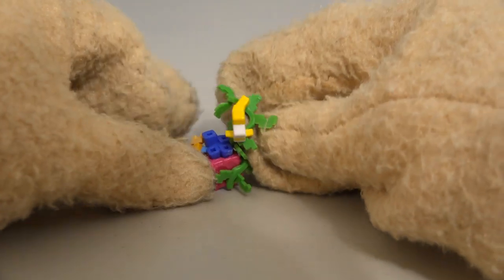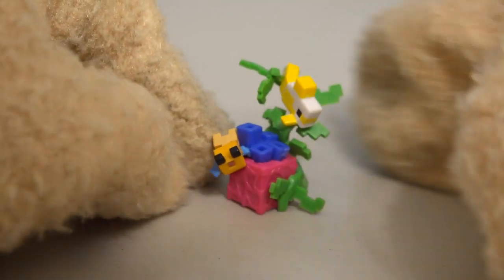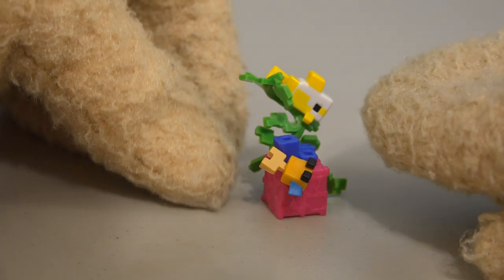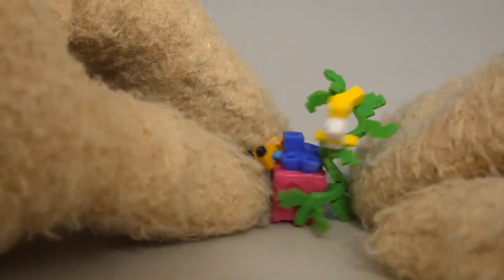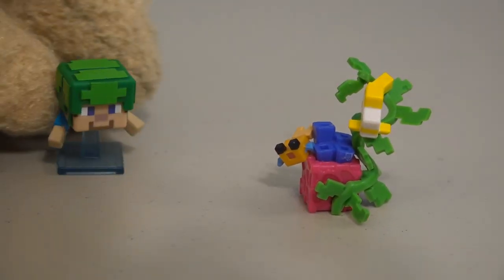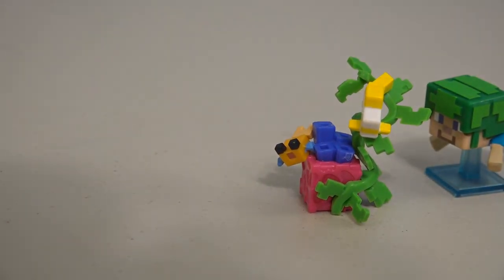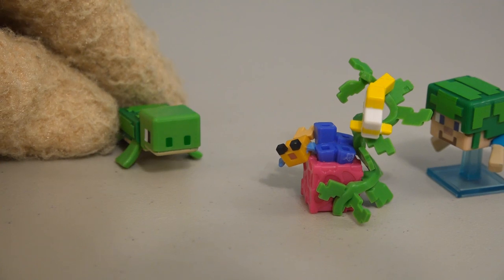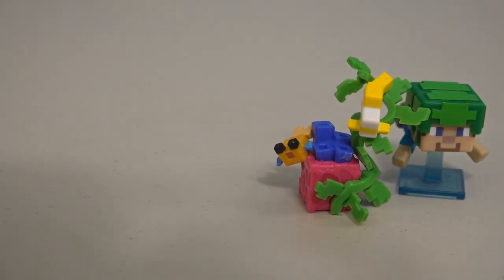Let's open up another box here. This time we get the figure of — oh, it's some fishies! Cool, look at that — little Minecraft fish! And this thing looks really colorful! We get a fish right there, and another fish right there, and a little block with some seaweed coming out of it. This figure is perfect for when ol' Steve has to swim around in!